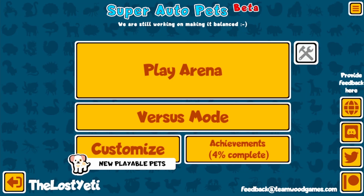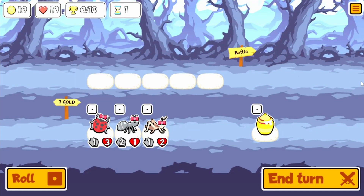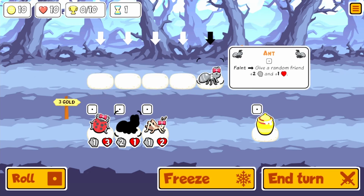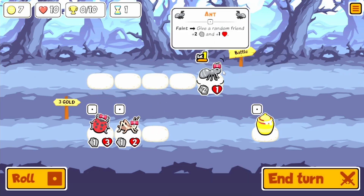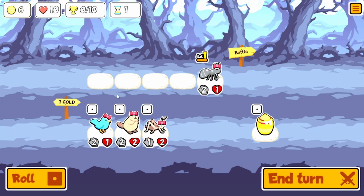What is going on guys, this is the lost yeti here and today we're back for some more Super Auto Pets on the experimental build. Without further ado, let's hop right into the play arena. We are rocking a new background and a new topper — this is the Mega Bow. I'm not sure how it's different than the regular bow, but it's not something we've rocked yet so I figured we might as well.